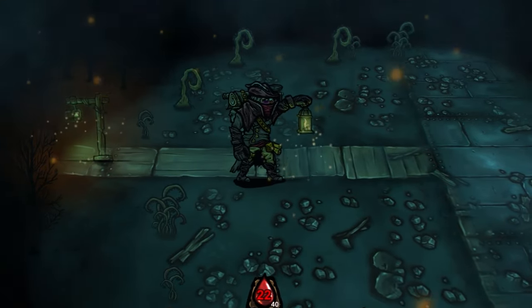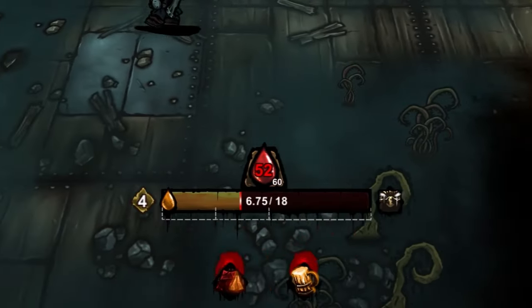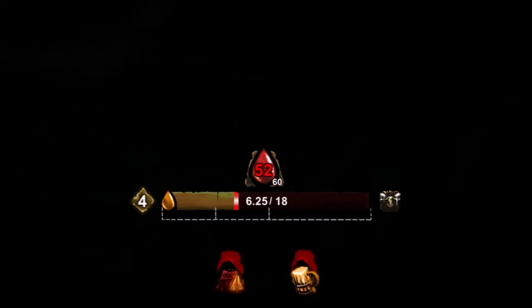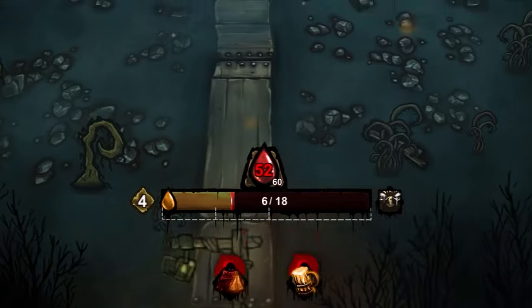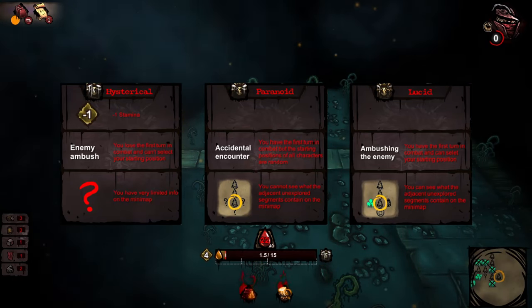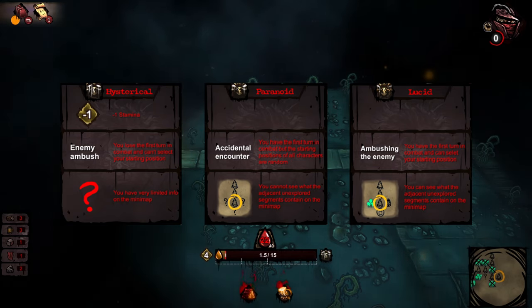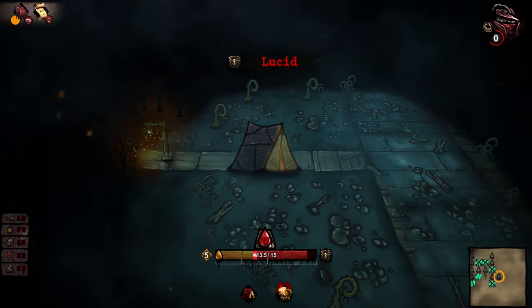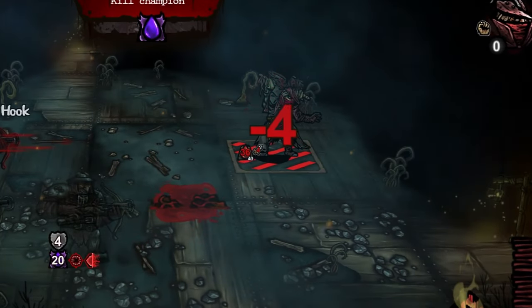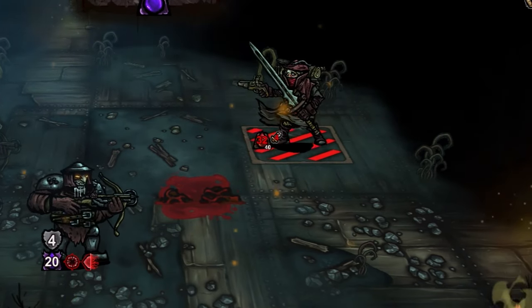I said exploring is encouraged, but it does have a downside. There is a sanity mechanic in the game where the more you explore, the more it drops, and each level it drops comes with different consequences. Sanity will affect things like whether you're first in combat, your stamina, and how much info the map will give you about surrounding unexplored tiles. You can replenish your sanity by resting, however you need to have enough resources to do so. And boy does it get daunting when your sanity has hit hysterical and you're still running around trying to find wood.